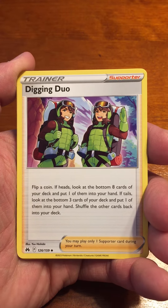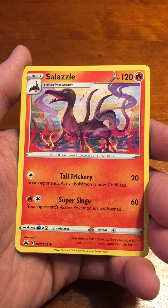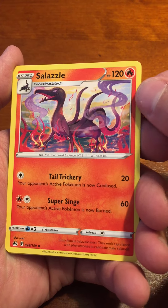There's an Electric Energy. Another nice trainer card — an Ultra Ball. Oh wow, look at that Pokemon, great graphics.